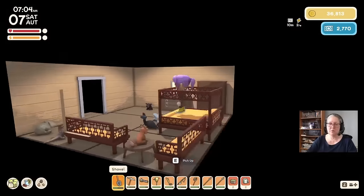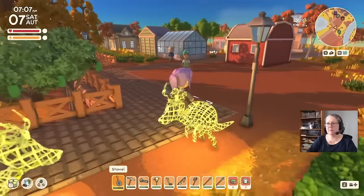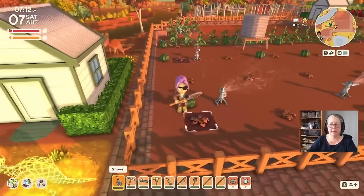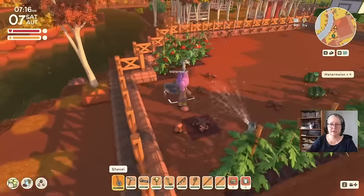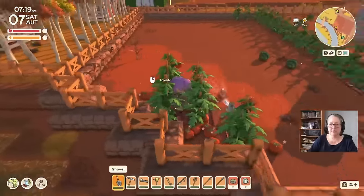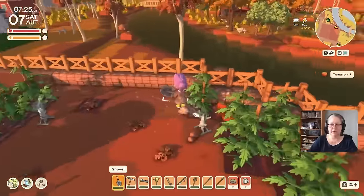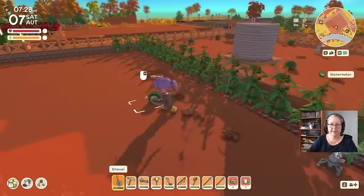Welcome back everyone to Dinkum, this is episode 143 and we are heading outside. I have a lot of watermelons in the field - let's get them up. I can see I've got to make a lot more sprinklers. I actually want to rearrange this field. I've been watching some of you very talented Dinkum players who spend a lot more time with your building than I have, with aerial views, and you inspire me, so I am going to rearrange a few things.